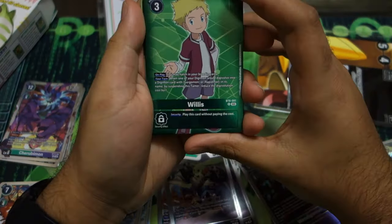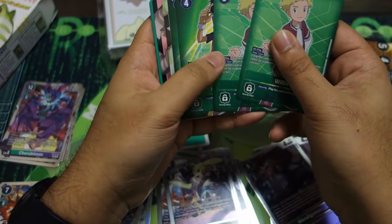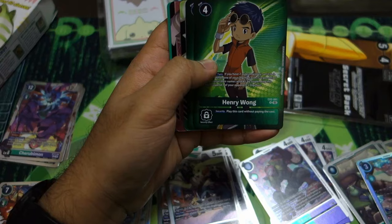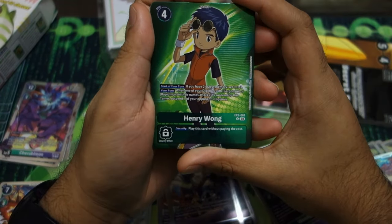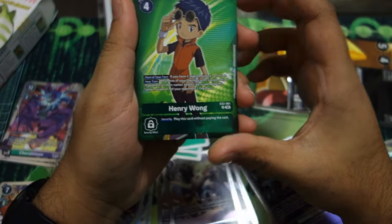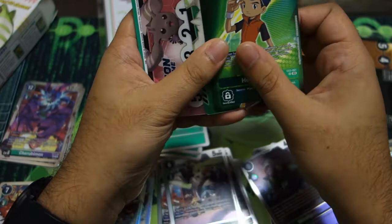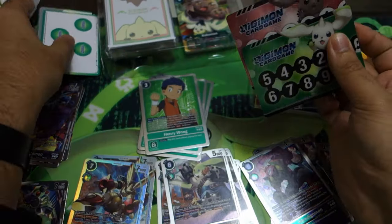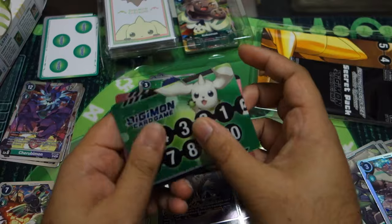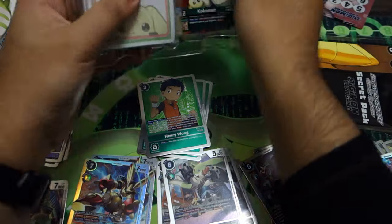Then we got the Willis card — it's BTA, more RapidMon support, nice in EX2. Henry, just really good — when Gargomon or RapidMon swings, it's fighting the same and gaining memory, and you could get Piercing just to get rid of a blocker. Two of those. And then our two lovely lads on a memory counter — quite nice, I really like the Lopmon pink color.